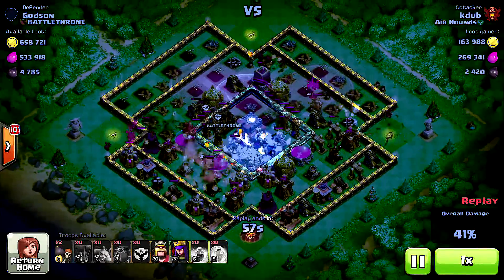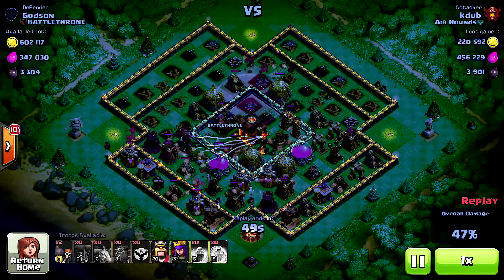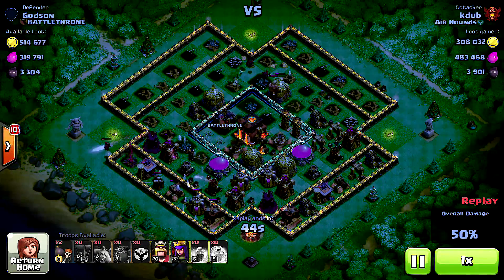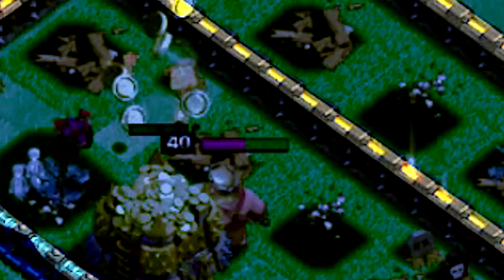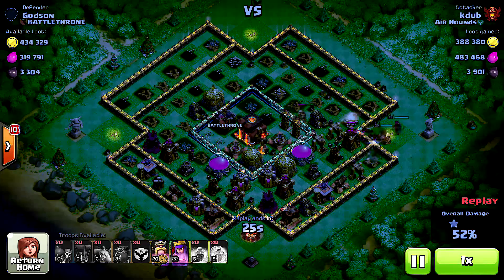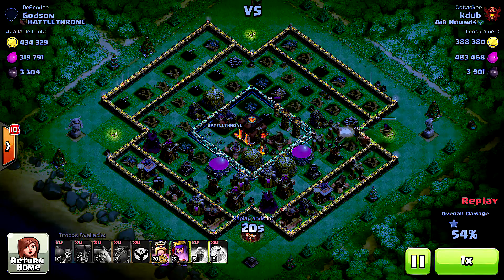They're taking everything! My xbow is doing work and the king's trying to block the shots — lure him away! Okay, that was close. He's got his heroes left over. These guys are going to break my walls. I think one day when they break one wall, all the lights should break — there should be no lights on the walls left.